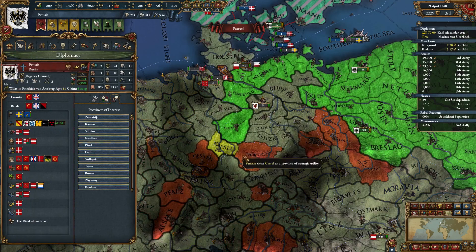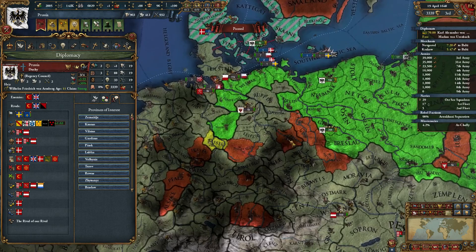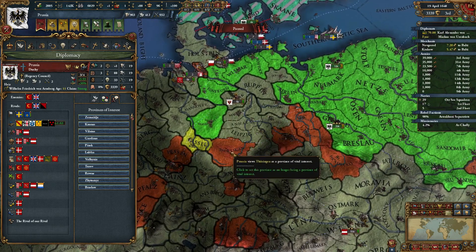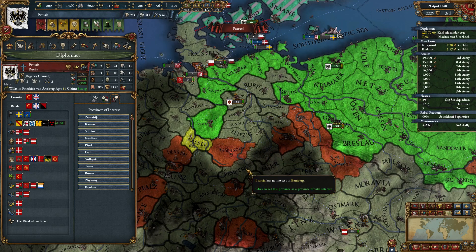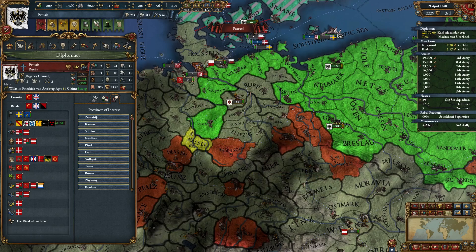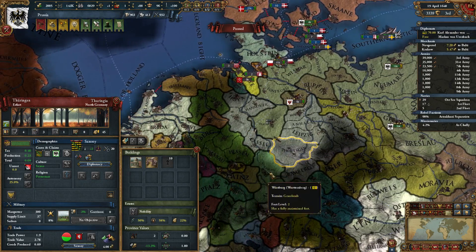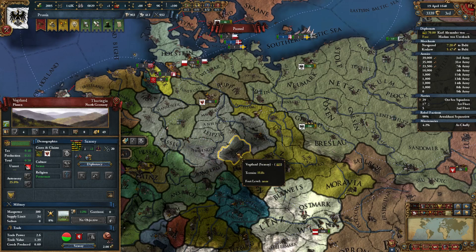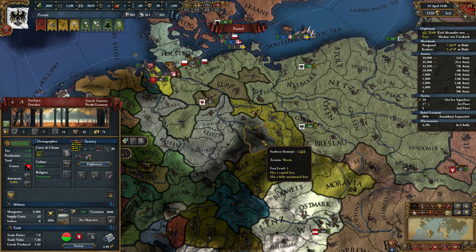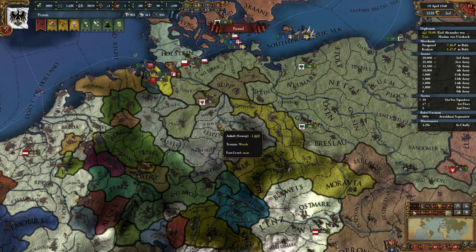Let's double check — Thuringan, Kassel. Oh, we need to get over to Sassan. We need to get Sassan. We can do that in a further war because we need to take Bamberg as well. So I think we take this one and this one — that will give us a border with these two. Thuringan is one of the ones we need. Then in the next war we take these, giving us access to Nuremberg and Sassan. That's going to be the best way.